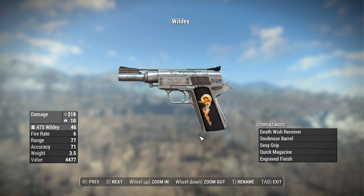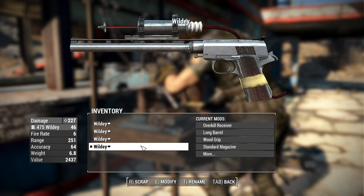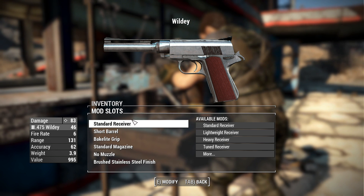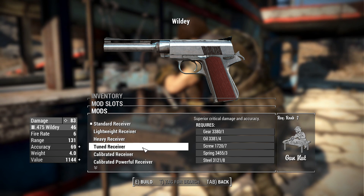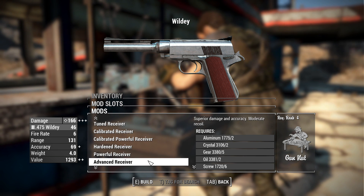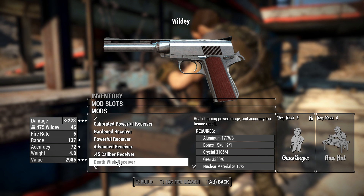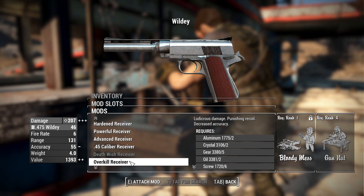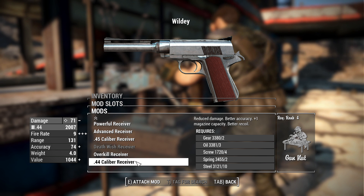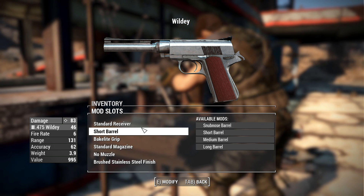Let's check more in the attachments menu. Here at the weapons workbench I'll show you the templates I've made for this pistol. For receivers, you have the standard receiver chambered in 475 Wildey, then lightweight, heavy, tuned, calibrated, calibrated powerful, hardened powerful, and advanced. There are also interesting options: the 45 caliber receiver, which drops damage but uses more common ammo; the Death Wish receiver; and the Overkill receiver, which requires Gunslinger and Bloody Mess respectively — these increase damage output significantly. There's also a 44 caliber receiver as a middle ground between damage and ammo rarity.